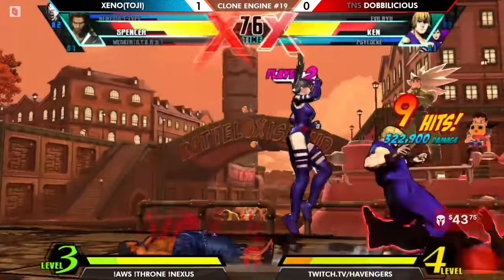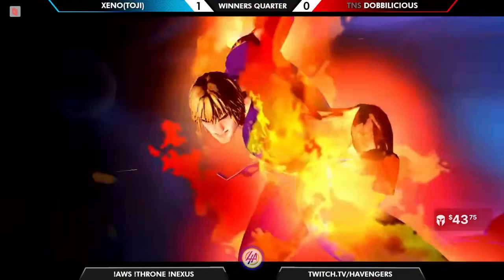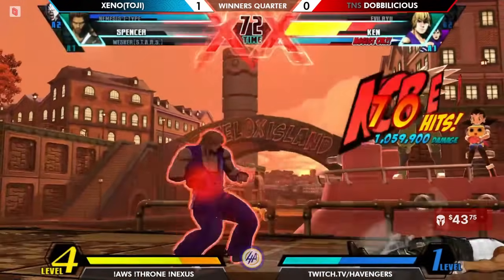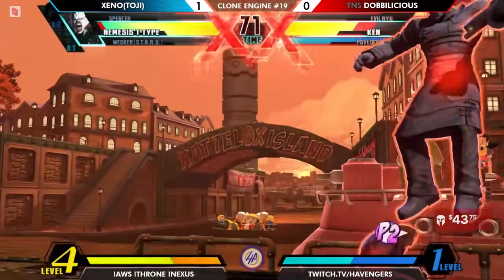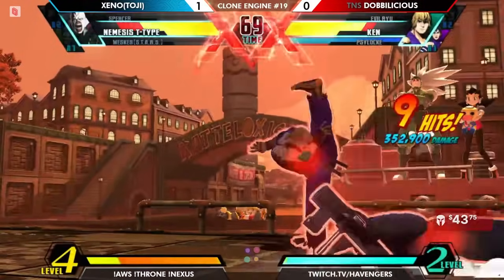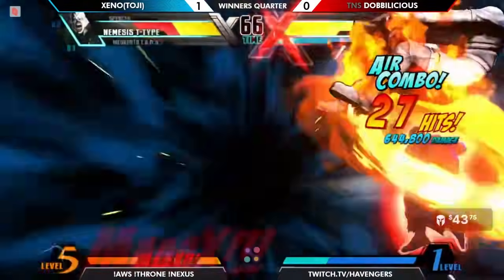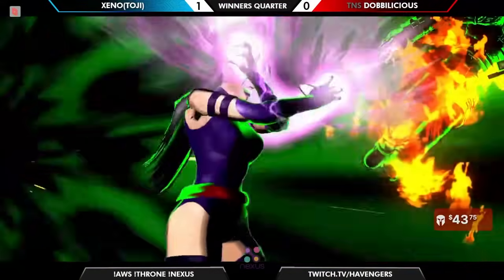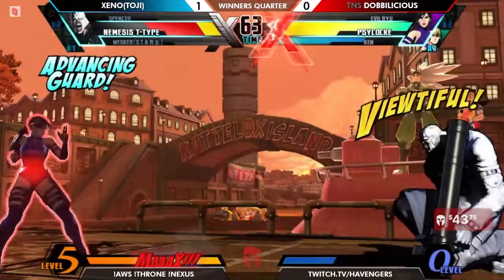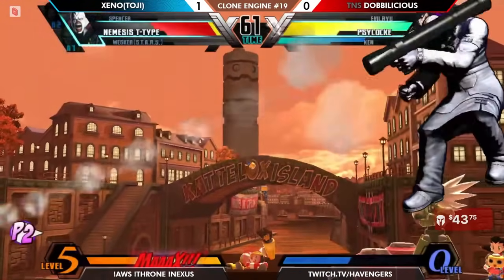Zeno is getting caught by this Ken, going to take some damage. Ends up doing X-Factor level 3 and evaporates Spencer immediately. Nemesis coming in, has 4 meters but no life bar potentially. Looks like this is not a combo that will kill. And with that, Nemesis lives. He has one more chance to potentially level 3 — will he find a way to make it happen or will he die to Flash Kick?